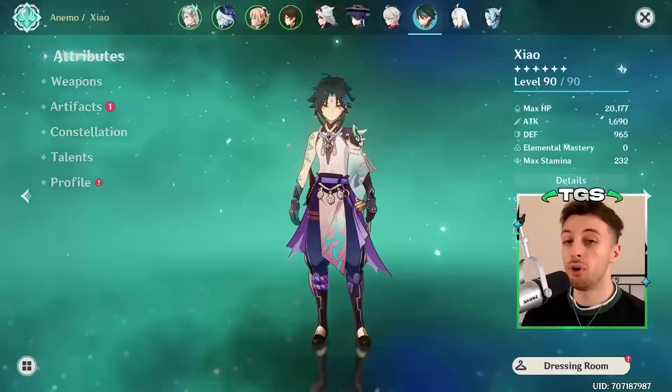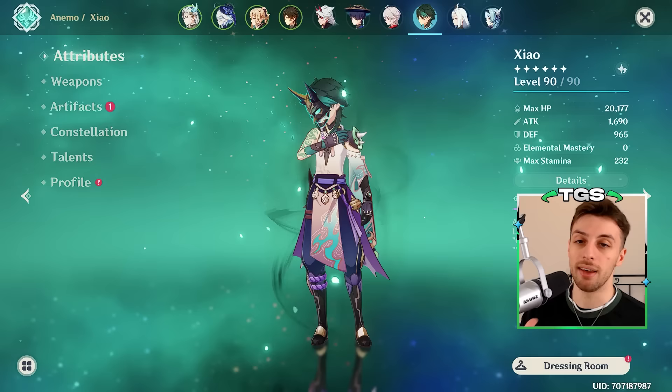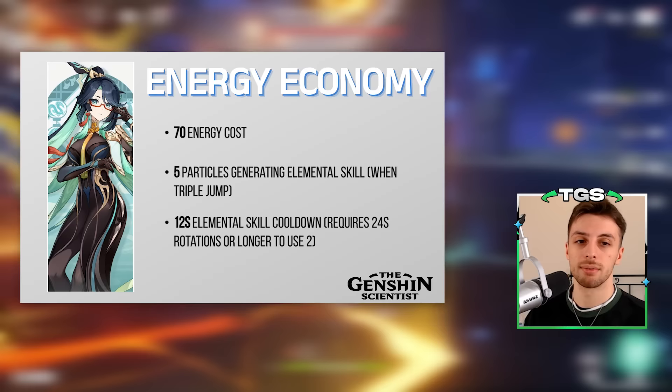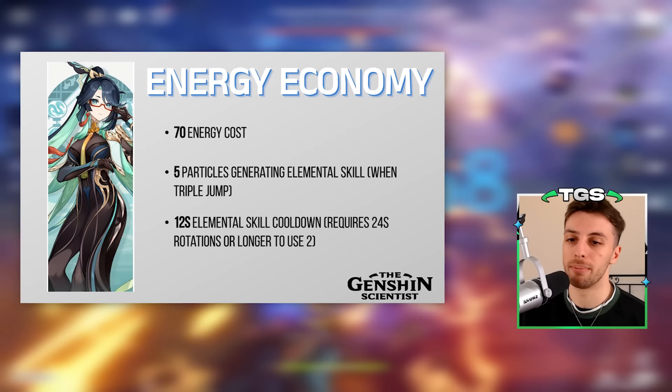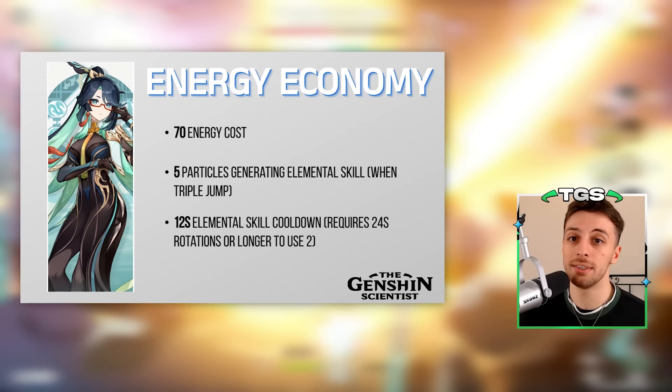First, some basics. Her energy requirements can get really, really high in some scenarios. Her elemental burst is a 70 energy cost ability, and her elemental skill with a 12-second cooldown will only generate 4 or 5 particles. The 12-second cooldown means that in most rotations she won't be able to use the skill twice, so she will only generate 4 or 5 particles per rotation, and that's not a lot.